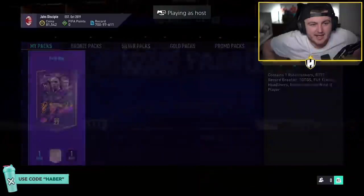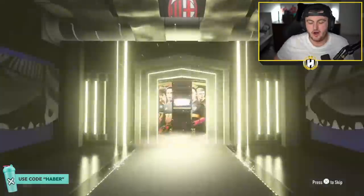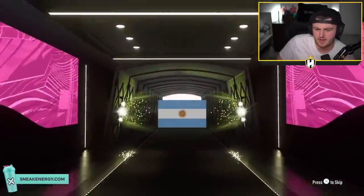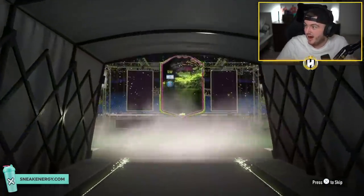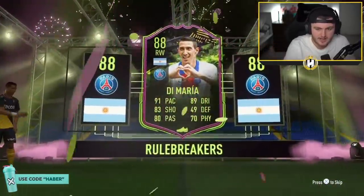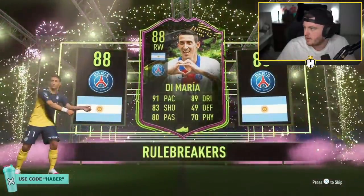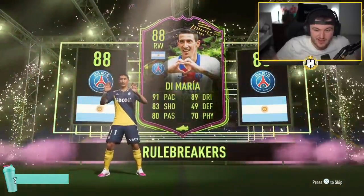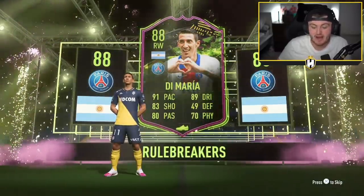Jars Disciple's pack. Let's see if we can get something good. Walkout - nice, good start. Rule Breakers, Argentina, right wing - Di Maria. That's actually really good. I thought for sure that was going to be the La Liga guy. Di Maria's all right. This card is worth 250k. Not bad at all - I think that's a nice looking card in game as well. That is a win in my book.